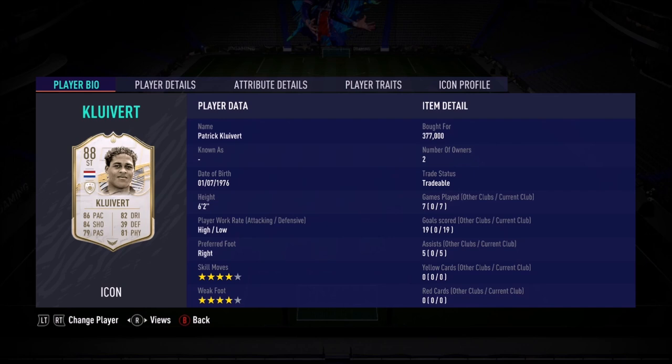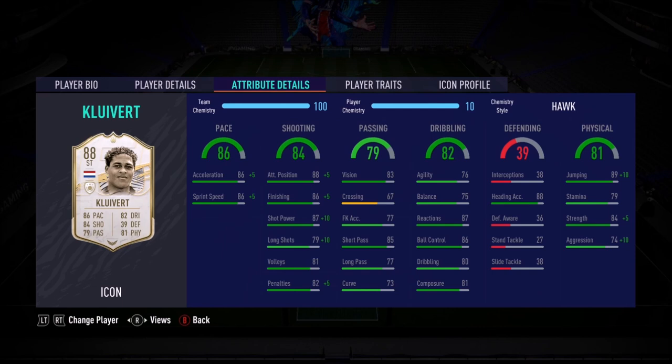Hey guys, what is up? Welcome to the video. Ladies and gentlemen, today we look at the high/low work rates, which are perfect for a striker — high attacking, low defensive — four-star, four-star Patrick Cliver, the 88-rated card.